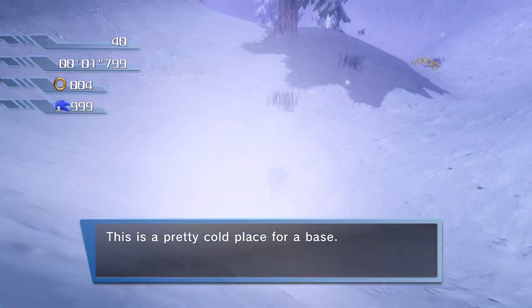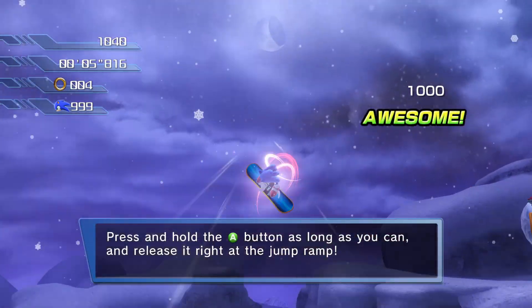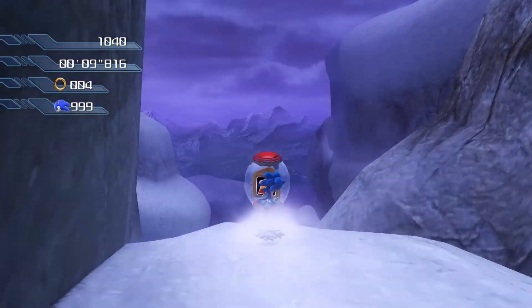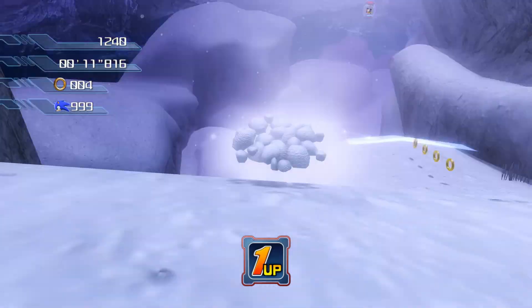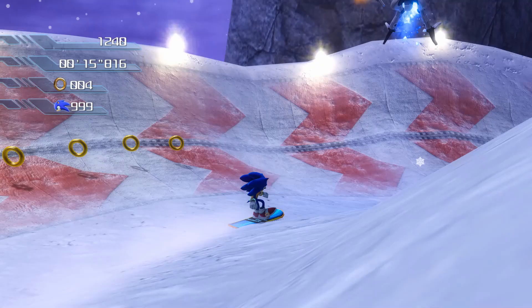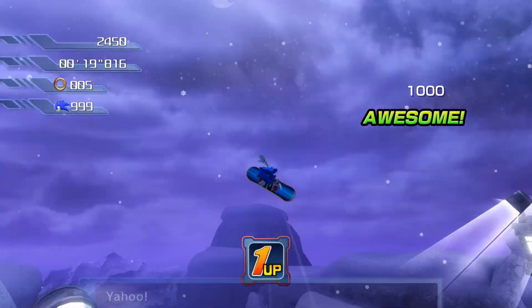This is a pretty cold place for a base. Press and hold the A button as long as you can, and release it right at the jump ramp. Yahoo!